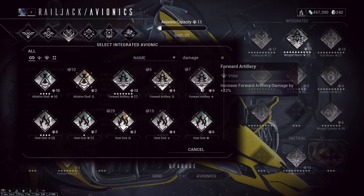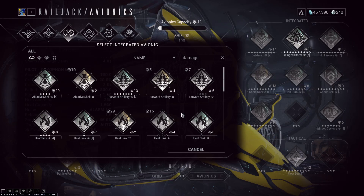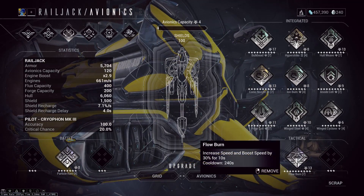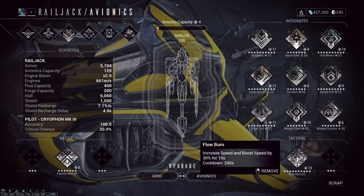If you want to run a damage build for your Railjack, that's something you can consider. Personally I prefer speed, but a little runner-up for underrated avionics would be Flow Burn — a very rare tactical avionic that you can only get on Earth.